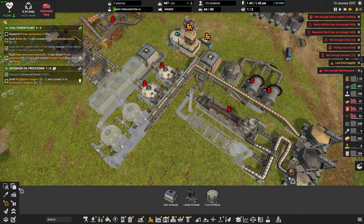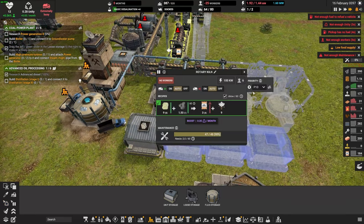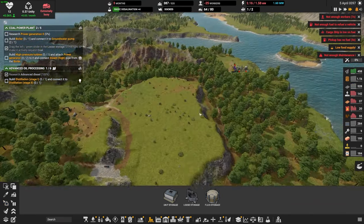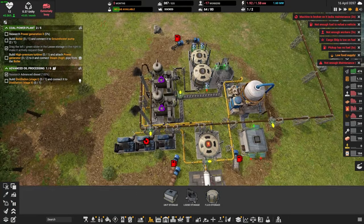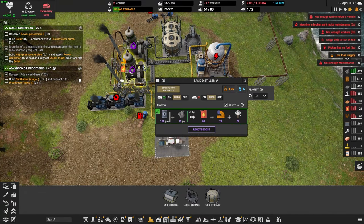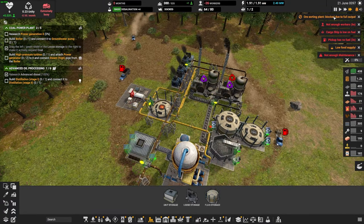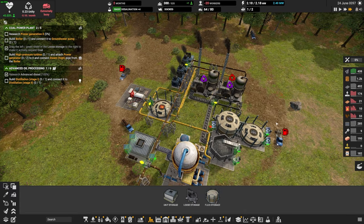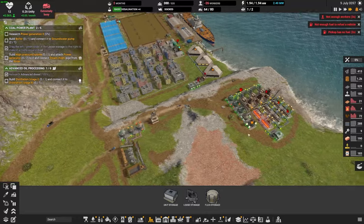Why are we not delivering the concrete? There's plenty of concrete. Turn on export here please. Let's build these guys out. Really hurting on population here, but we've got to get this going. Now we need to turn this guy on because we're very low on power and these guys still aren't keeping up with the diesel production. Can't believe we're using so much diesel right now.